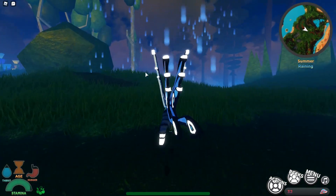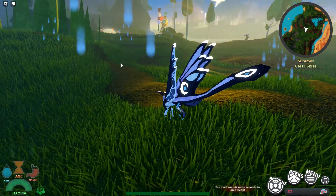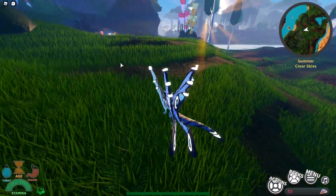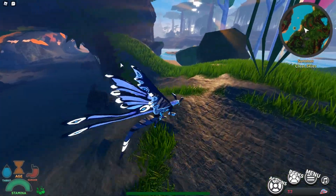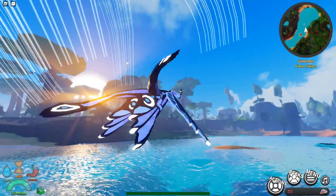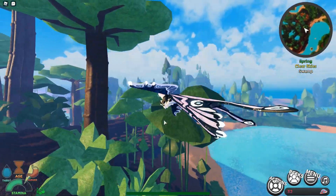It has a cool little ability as well. If you press Q, it performs an area sleep — basically putting the enemy to sleep for a few seconds to stop them from fighting you. That gives you an advantage, and while they're sleeping you'll be injecting toxin. So it's a really good creature in terms of surviving.